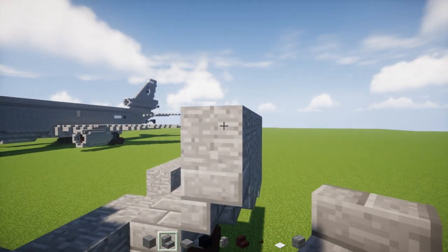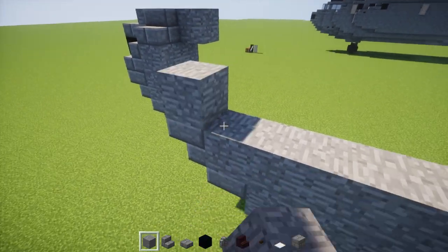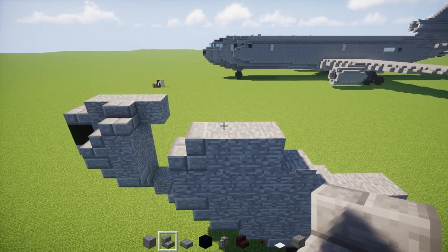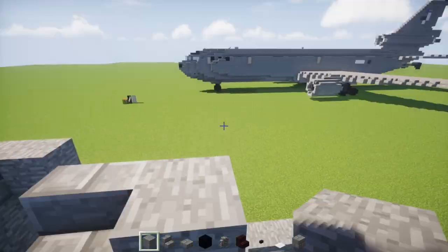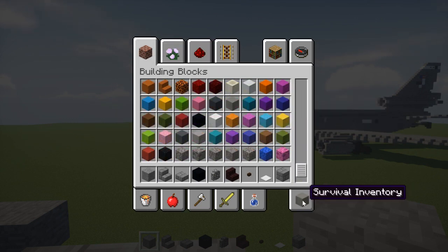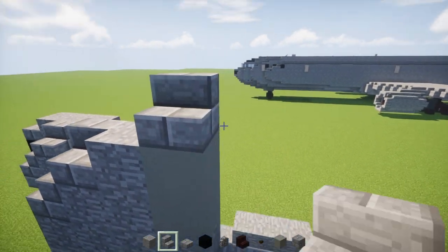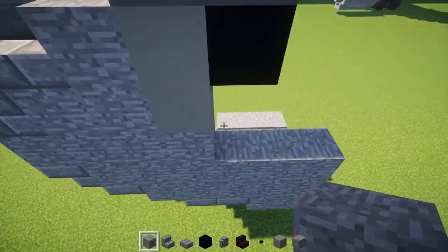Add a stone brick stairs facing the front upside down, then another layer of stone four blocks long. Add a stone brick stairs here, then two stone blocks, then another stone brick stairs, then a stone block. In that little nook there's a door — place two light gray concrete blocks like that for the door. Add stone brick stairs on top two blocks long, then a black concrete block there, and a stone block underneath.